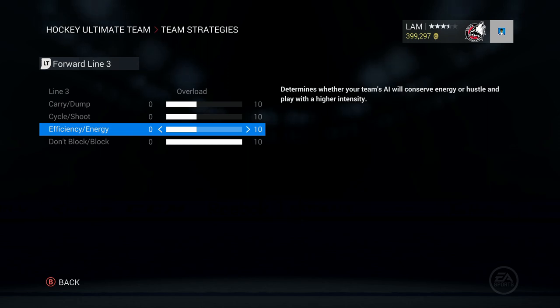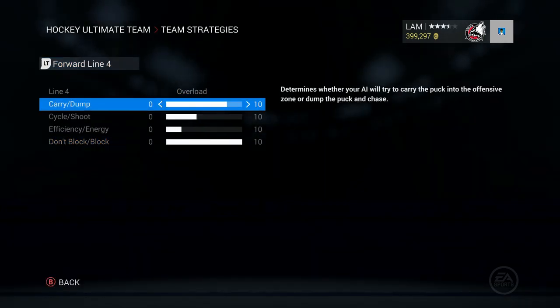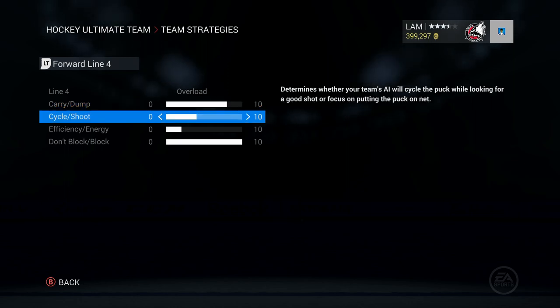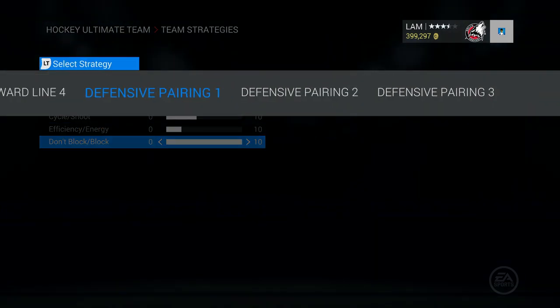For the third line, energy goes down quite a bit — I want them to be more efficient. I put the block setting on maximum because these are grinders and power forwards who are big enough to block pucks. For the fourth line, carry/dump I want them dumping the puck a bit more than carrying — it doesn't just mean chipping it in at the red line, it could mean ringing it around the boards at the blue line. My fourth line guys do really well picking up the puck off the boards. Cycle/shoot and energy levels are very low; efficiency should be as high as possible since the fourth line is mainly out there to rest the first line. Block is on maximum.